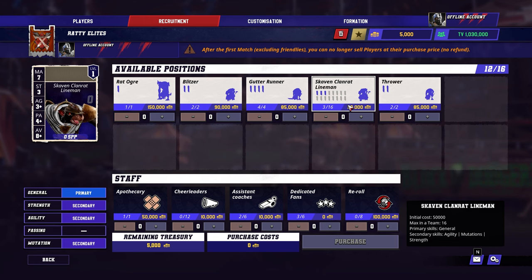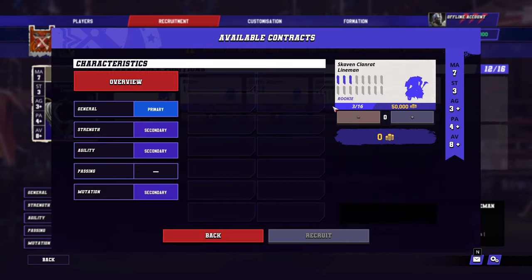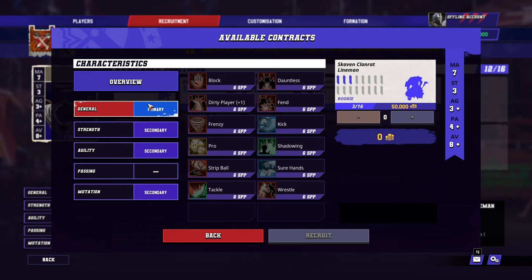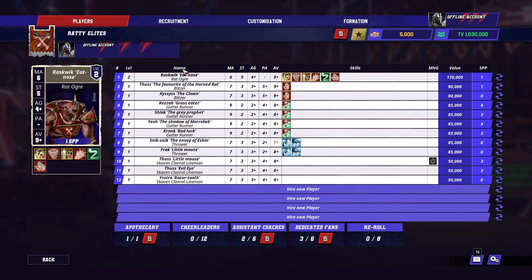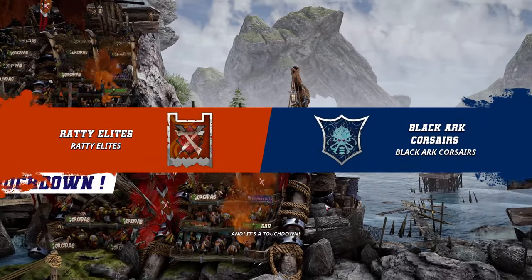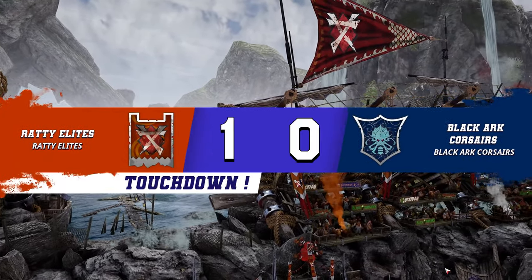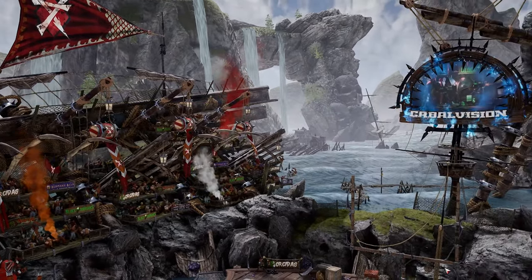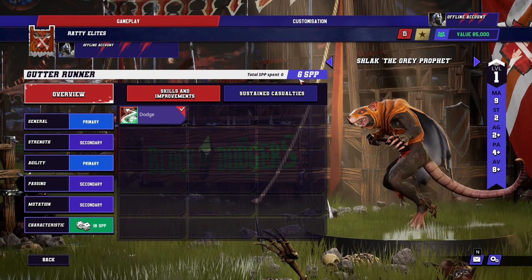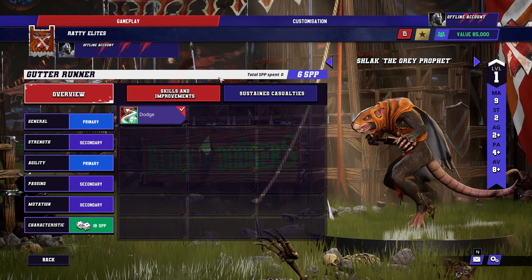A single Rat Ogre, for example, costs as much as three linesmen you could use to fill up your ranks and eventually train up with good tackling and blocking skills. Your players gain what's called star player points based on their actions on the pitch. Injuring opposing players outside of fouls, successfully making passes, scoring touchdowns, and being the MVP of a game are the key ways to earn these points, which can then be used to unlock additional skills or improve player characteristics.